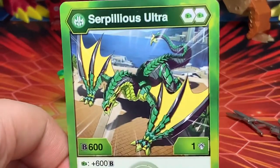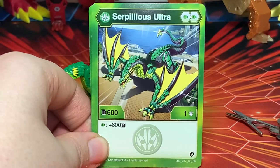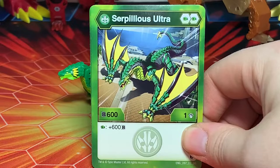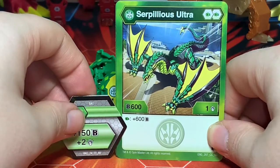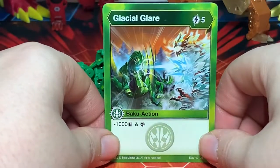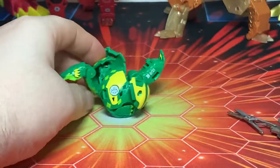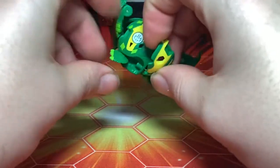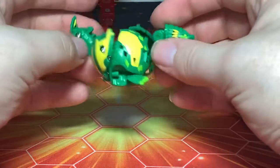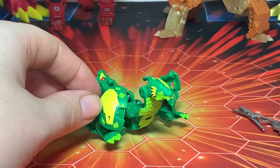Here he is — Serpilius Ultra looking really, really cool. He does seem to have some manual parts, being his feet, so let's go ahead and bring those out. His base B-power is here, and the back gear spots are here, here, here, and then on the tip of his tail. He has a base of 600 B-power and 1 damage. With a green fist that's an extra 600 B-power, so 1350 and 2, or 1350 and 3. That's a decent amount. Then we have Glacial Glare — 5 energy cost, back-of-action, minus 100 B-power and scan. I'm also excited to open up the Elemental I found along with him.